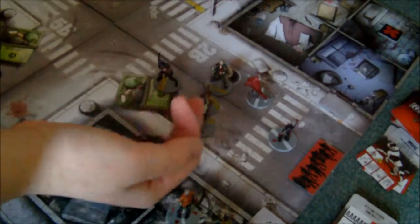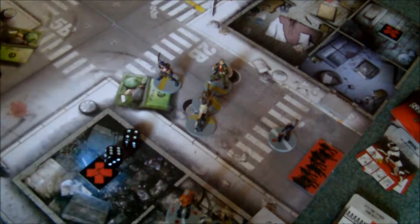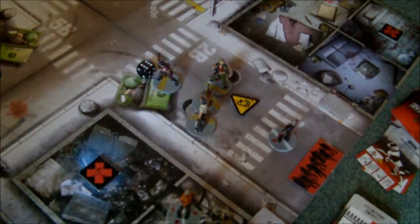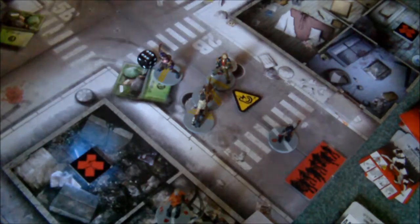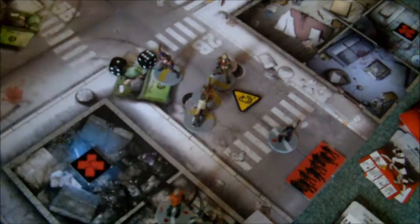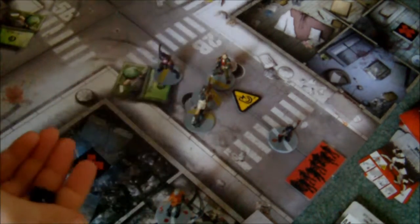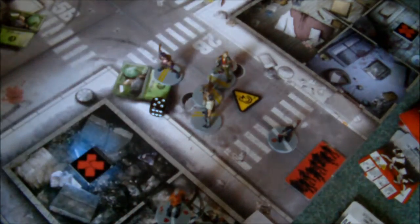His second action — he's going to try again. That's the roll we needed first time! He kills the other runner. His third and final action, he goes for the runner at the other end. Over there — and he hits. So that runner's taken care of too. Doug the runner destroyer, which puts him into yellow. Which means he can now try and kill the zombie in front of him. He gets a five — so yeah, he kills that one too.